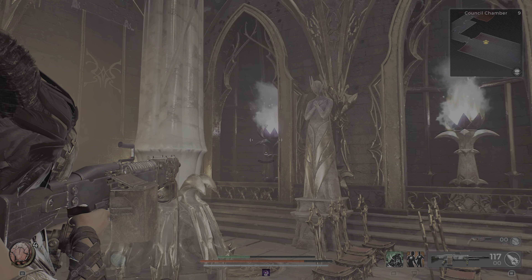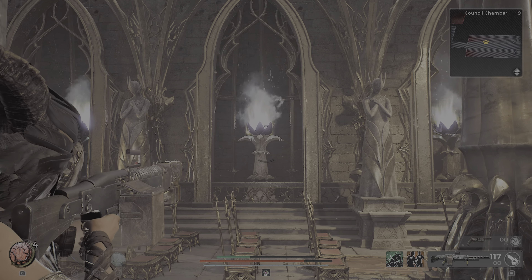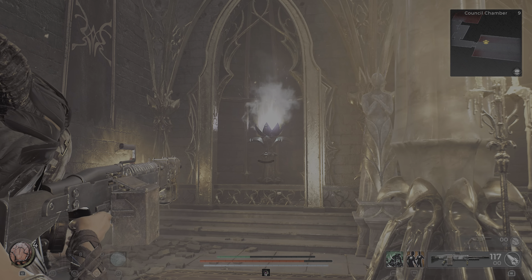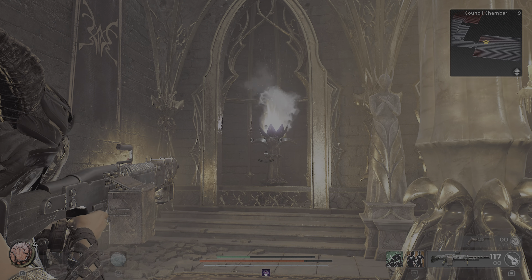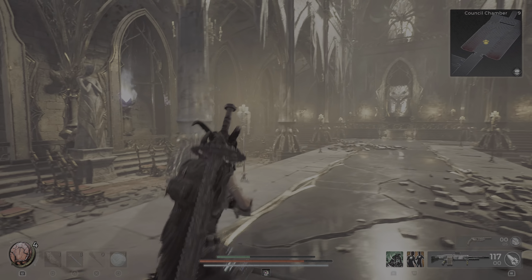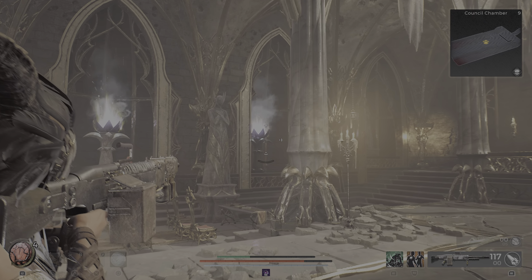If you shoot this one, then this one and this one — anything adjacent to it will get converted into the inverse color. If you just shoot this one, then this will convert into purple and that one, if it was purple, would convert into white.